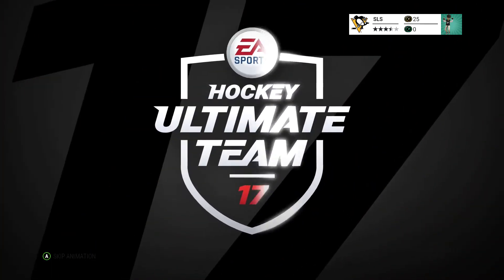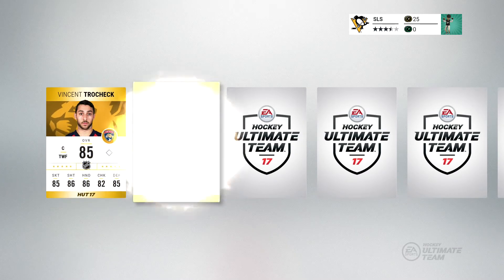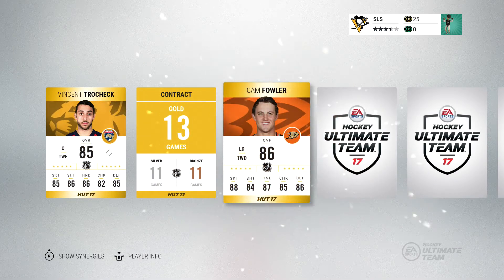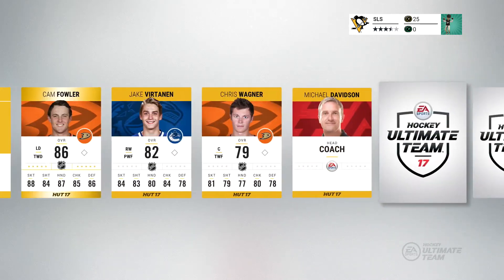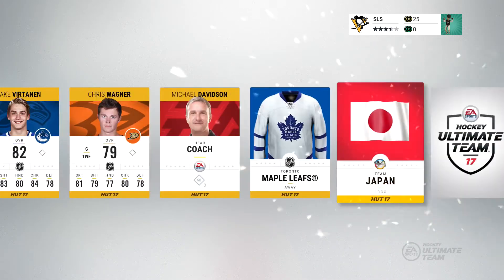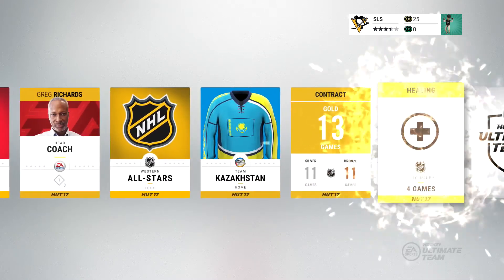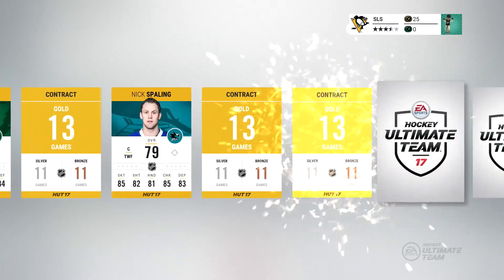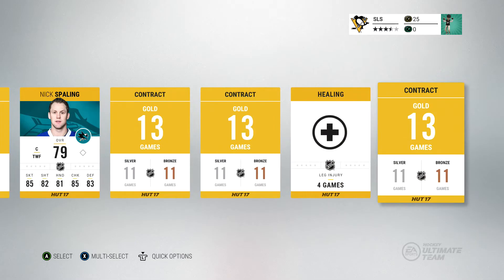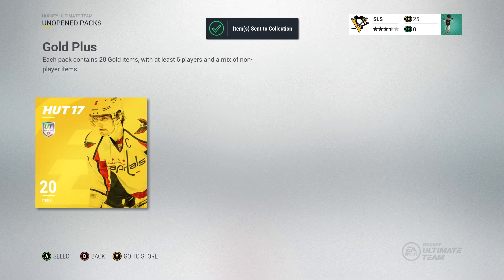Now we move on to the packs for the deluxe version of the game — 20 items, six players. We've got Vincent Trocek, a good center; Cam Fowler, great left D-man; Vertnan; Wagner. And now we're going to get a load of coaches, jerseys, logos, more jerseys, contracts, healing cards. Some more players: Scandler, Spawling. And some more contracts and healing cards — not bad, not terrible.